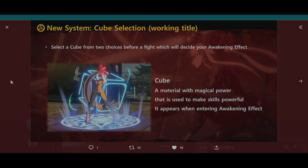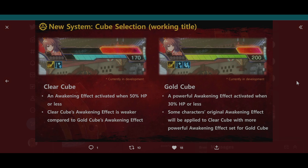A cube is a material with magical power that is used to make skills powerful — it appears when entering the awakening effect. Clear cube functions basically the same way that the original buffs worked for vanilla DNF Duel, which at 30% of your life — you can see over here, this is 30% — you would get basically some small buffs. Like Stryker, for instance, Stryker got a damage buff. Over here you see that Stryker gets a damage buff and a guard break buff. This was new as of the last patch, the grand patch.